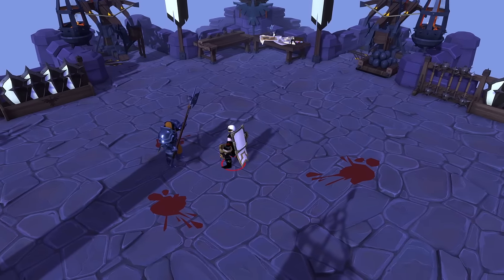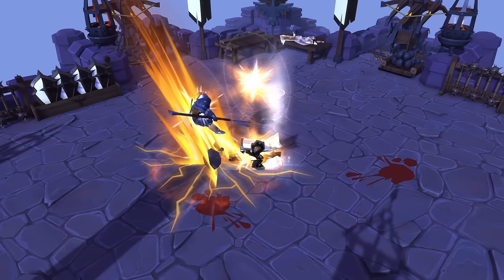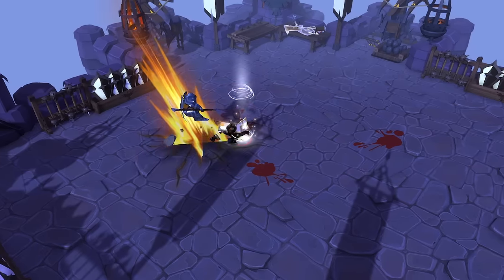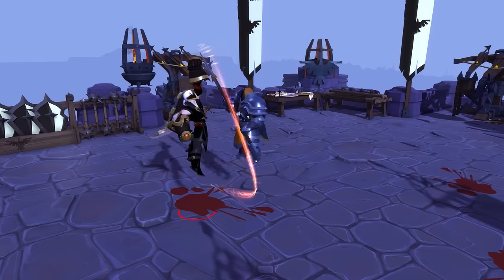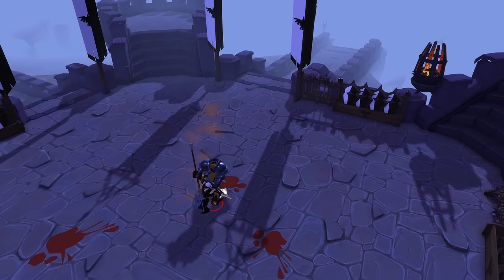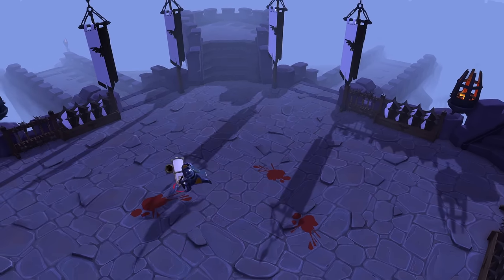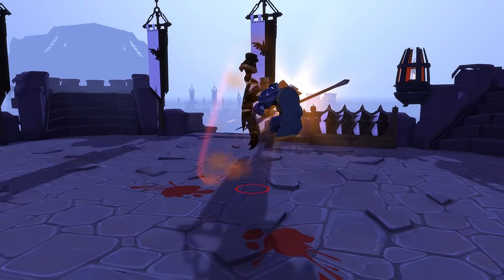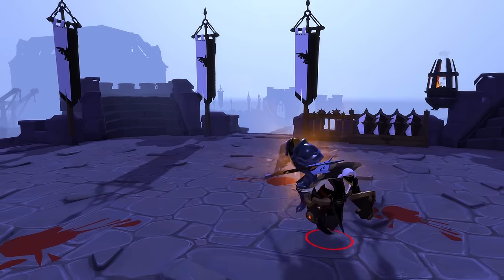Blazing Geyser is the E ability of the Battle Bracers. This ability unleashes an explosion in front of you, which deals damage and knocks enemies into the air. The unique twist is, if you hit at least one enemy, it also resets your Q-slot cooldown. This makes it great for chaining together combos, especially with Q abilities like Dragon Leap, which can be activated twice before it goes on cooldown. So you can use Dragon Leap twice, then Blazing Geyser, then Dragon Leap twice again.